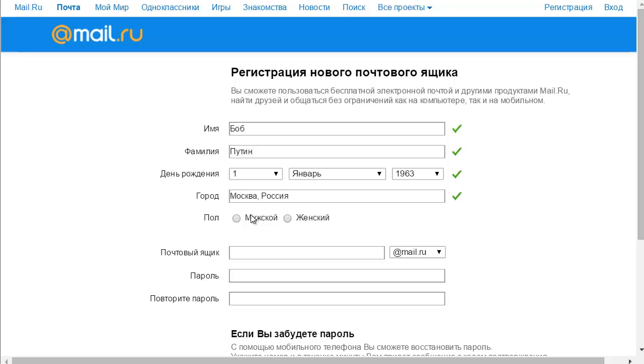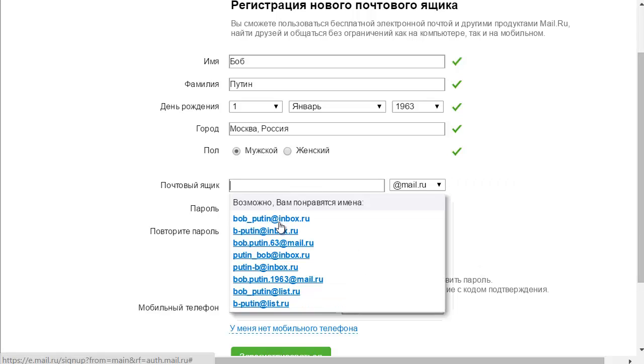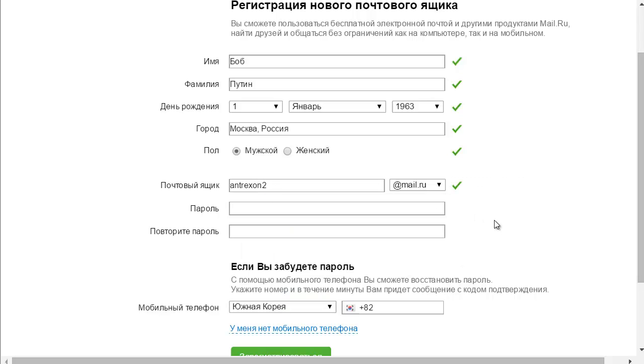Now this is your gender — male on the left, female on the right, doesn't really matter. And this field here is your email account name, so you'll need to remember what this is. I'm going to choose something like antirexon2 at mail.ru. Then this is where you type your password, two times — it has to be the same password. It's telling me it's not very strong so I'm going to add a few numbers to it.